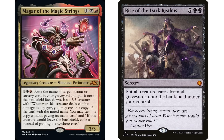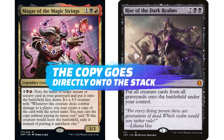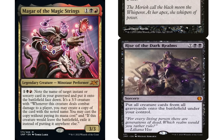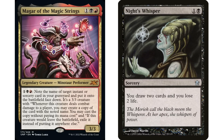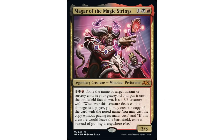If you get in for damage, you create a copy of Rise of the Dark Realms that goes directly onto the stack and you cast it without paying its mana cost - fantastic. The original is still a face-down 3/3 creature, so you can keep doing it over and over again. Even if you just want to use Whisper and draw two cards every turn - obviously getting in for damage is super important. I think this is going to be the most popular commander from the set.